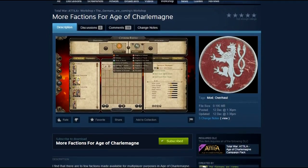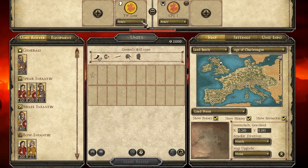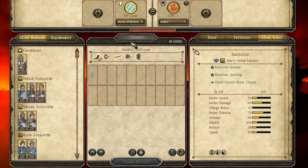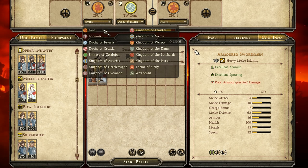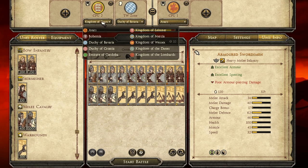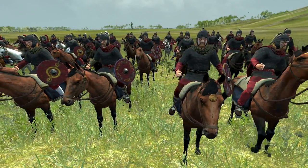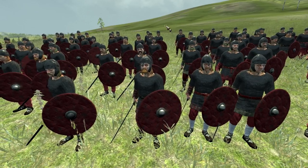The 4th mod is called More Factions for Age of Charlemagne, made by The Germans Are Coming. This is a similar mod that adds more minor factions to custom and multiplayer battles, but not to the campaign. So far he has unlocked the Team of Sicily, the Kingdom of the Picts, the Kingdom of Gwynedd, the Kingdom of Leinster, Bohemia and the Duchy of Bavaria. You can request other factions on the mod page and he might unlock them for you as well. These factions have access to their own unique cultural units — for example the Kingdom of Leinster has access to Irish units.